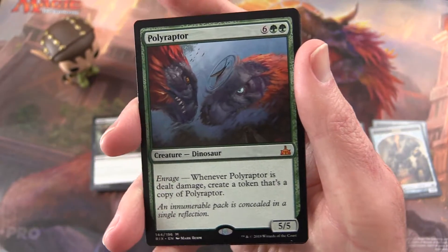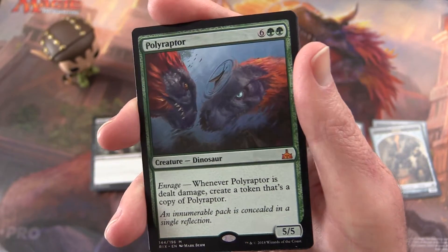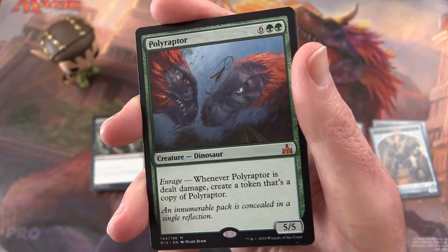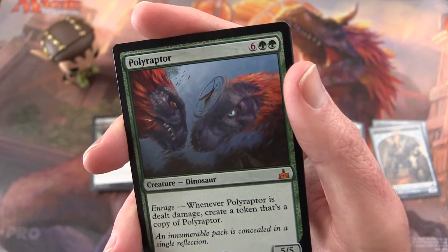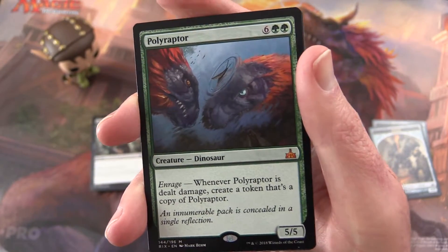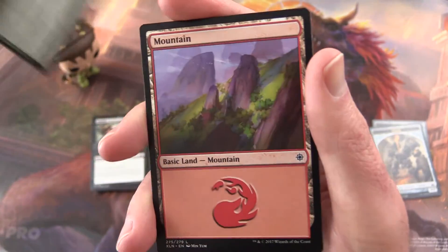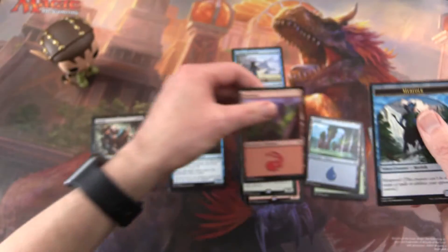Polyraptor! Whenever Polyraptor is dealt damage, create a token that's a copy of Polyraptor. It's a 5/5 for 8 mana — one of those beefy dudes you bring out at the end and get copies of with the Enrage ability. That's pretty cool. And a Mountain and a Merfolk token.